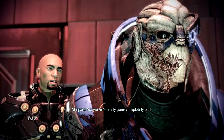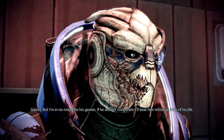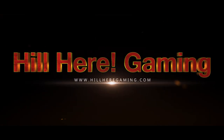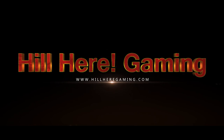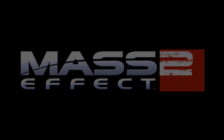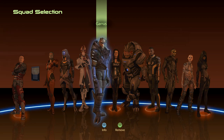So Harkin's finally gone completely bad. He was always a pain in the ass, but I'm in no mood for his games — if he doesn't cooperate, I'll beat him to within an inch of his life. Welcome back to Mass Effect 2, this is Hill here. We have just arrived at the Citadel and we are about to help Garrus with his loyalty quest.